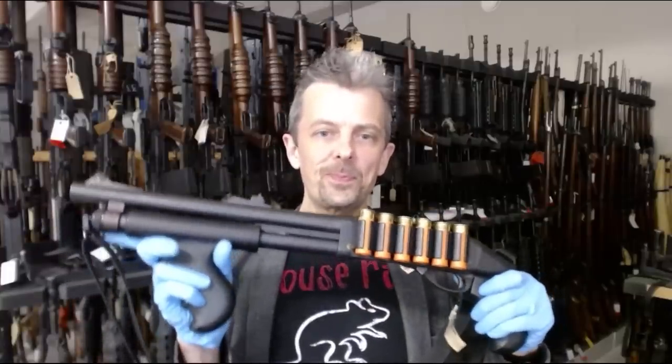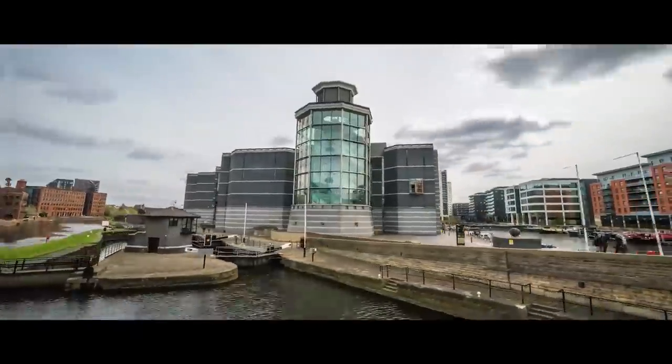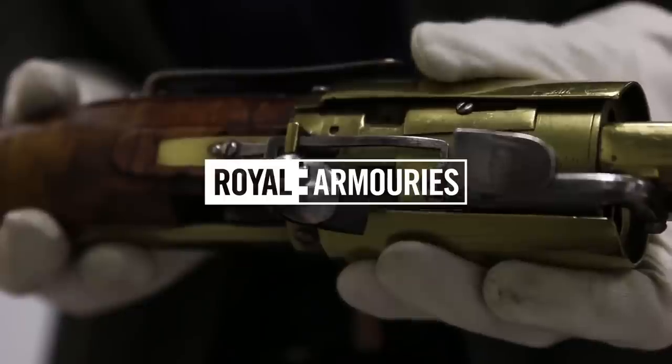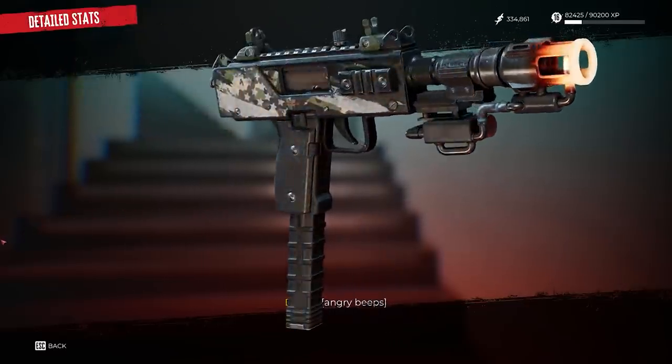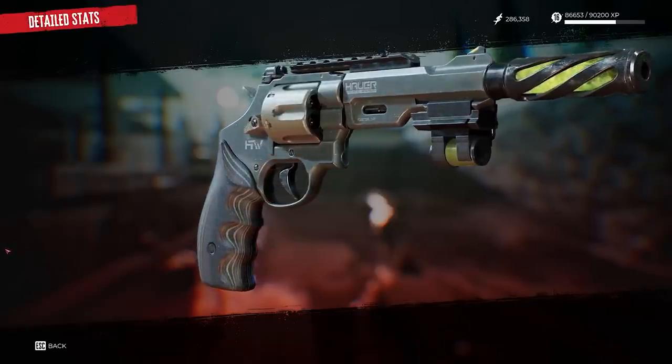This is Jonathan Ferguson, the Keeper of Firearms and Artillery at the Royal Armouries Museum in the UK, which houses a collection of thousands of iconic weapons from throughout history. This week he's taking a look at Dead Island 2's zombie survival arsenal.